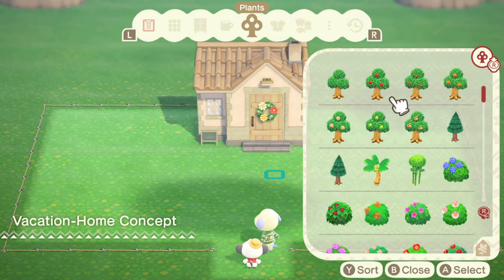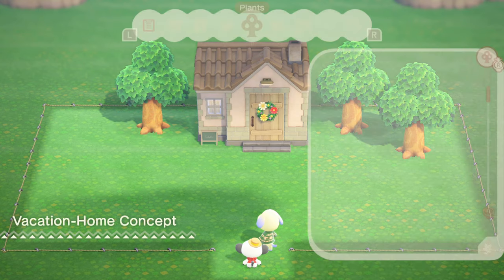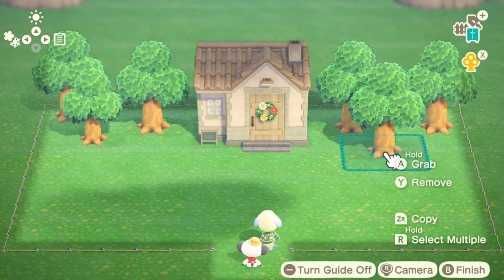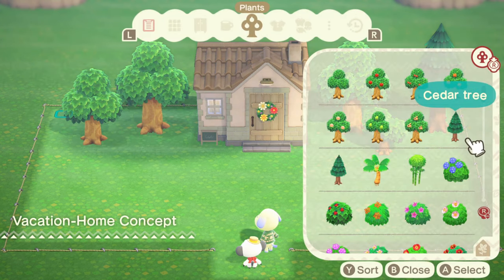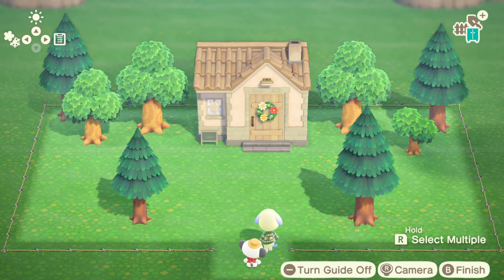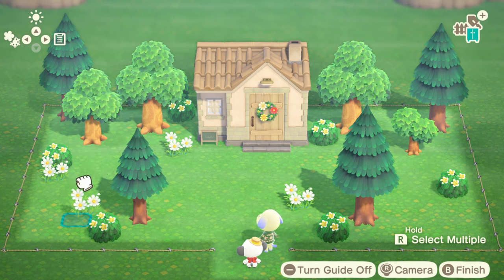It's a very plain basic lot but we're focusing on the interior today. On the outside I'm just going with something basic. In case you didn't know, Daisy is actually one of my favorite villagers and I really miss having her in my town. I had her in my old towns when I was a kid, and I did have her in my New Horizons town for a while too, but I had to get rid of her because she had the exact same dialogue as Melba. I do wish we had more villager slots in Animal Crossing New Horizons.